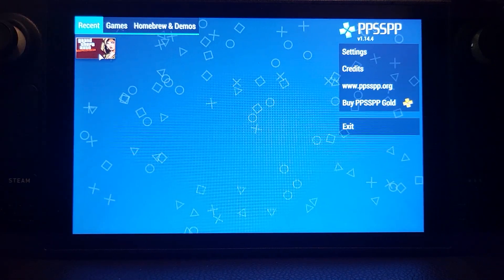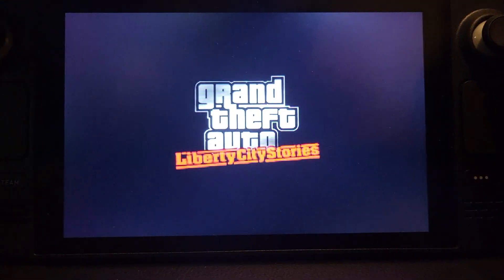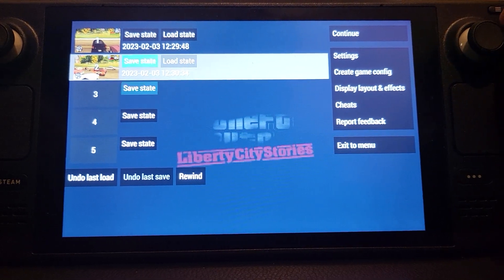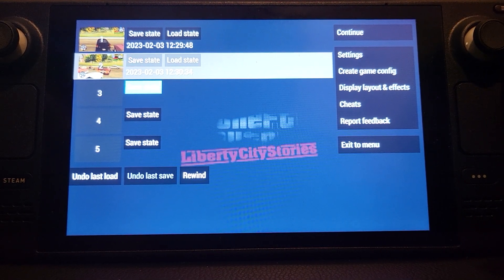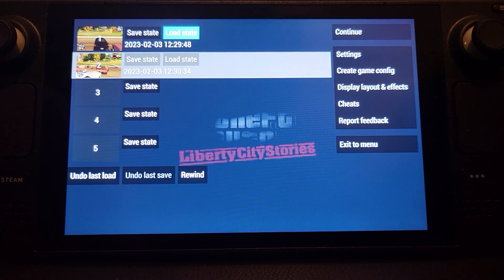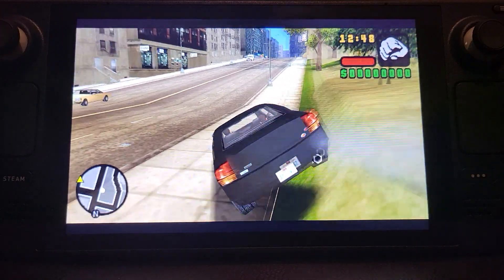If you go to play — the built-in config is pretty cool — select the game. To load a state, at the back of the console there are some back buttons. You want to press L4, which is the top one on the left. Press it once and it takes you to this menu. From here you can load and save states — you can go to a certain state slot and save.